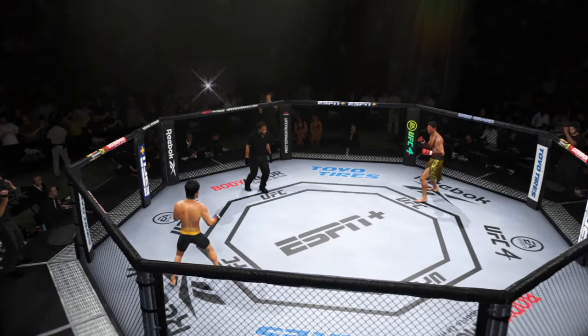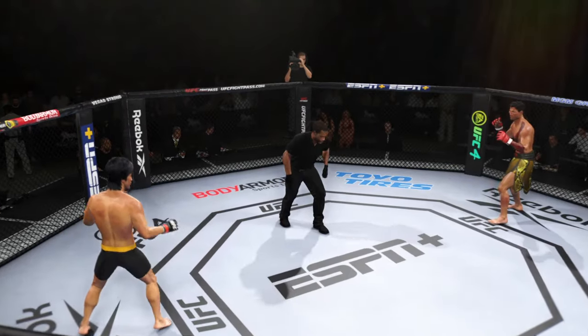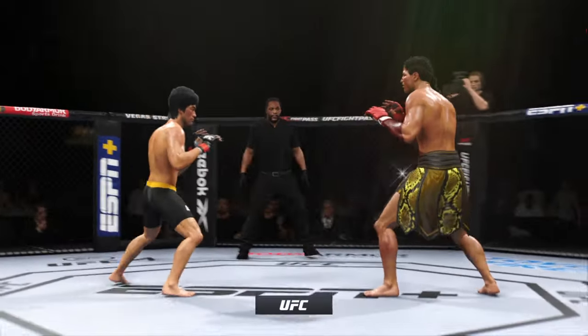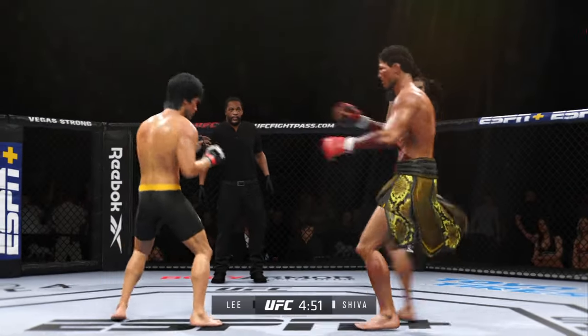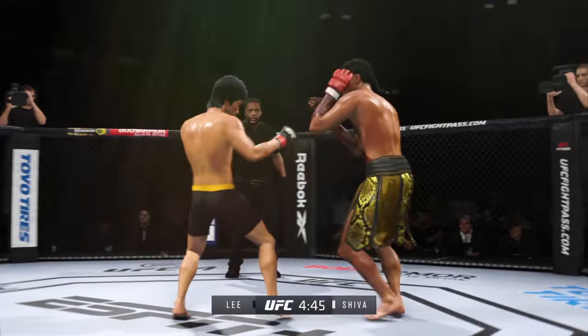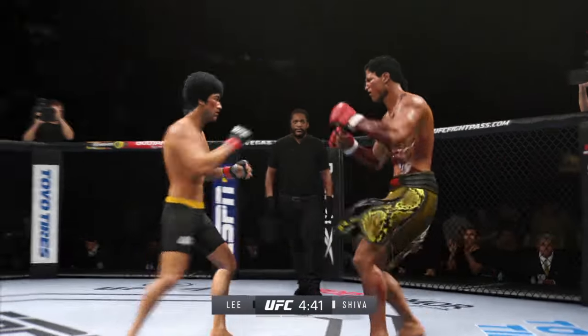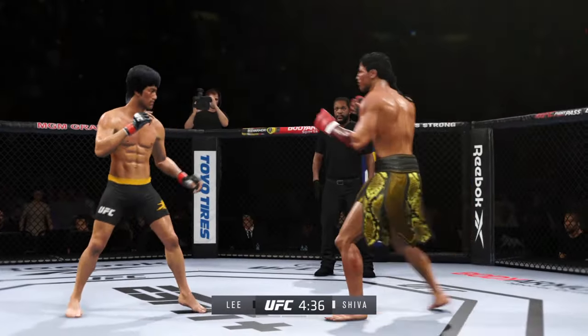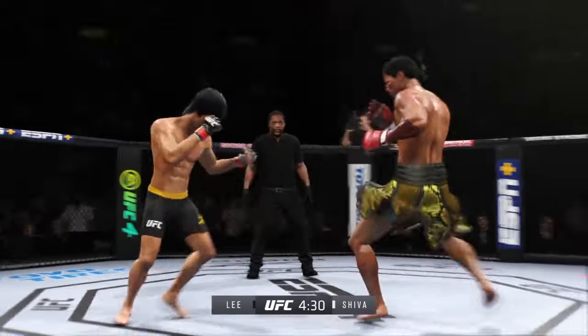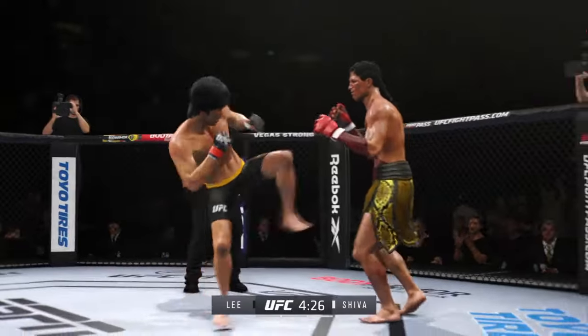Another round is now underway. Pretty good previous two rounds — we'll see who makes the requisite adjustments now. The adjustments are going to be the key. When you're doing everything you're trained to do and it stays this close, you've got to really switch it up. What corner was able to relay that message to their fighter better in the key round? He lands another strike to the body — not a ton of real estate there, but he certainly found it.